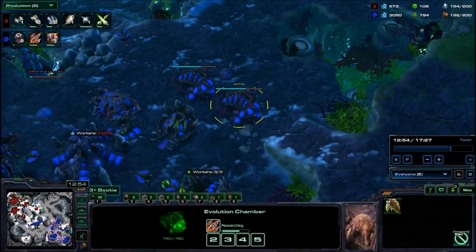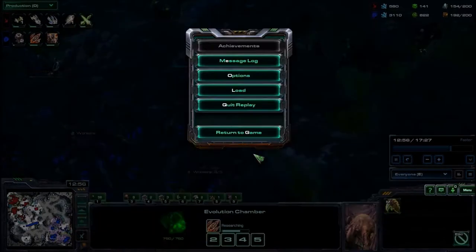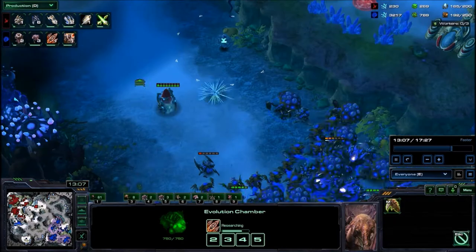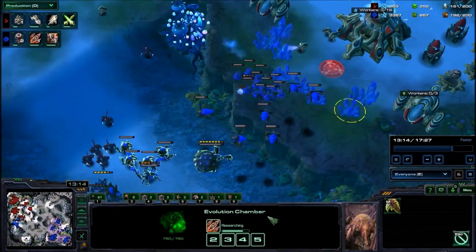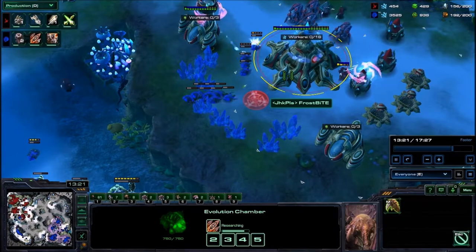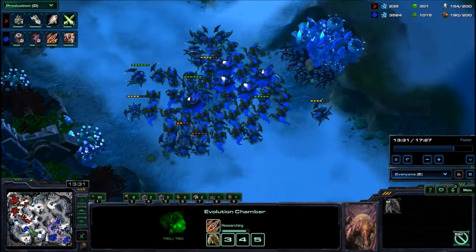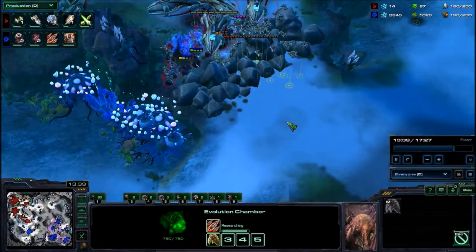Here we see one of the many strengths of going for Swarm Hosts. With a Swarm Host, obviously you have the Infestation Pit, so that means you can transition into the plus-three upgrades a lot faster. You don't really want to start your Hive until around the time your plus-two upgrades are started. And here we got another Locust drop — just look at this damage. Very strong against a Protoss that's out of position. I catch these Zealots. This guy only has plus-one upgrades, I have plus-three on the way, so he's in some trouble — some doo-doo butter, if you will.